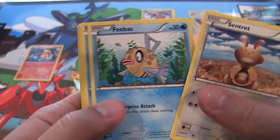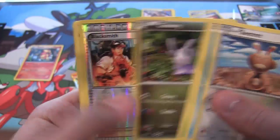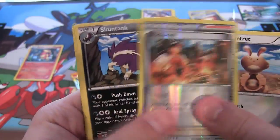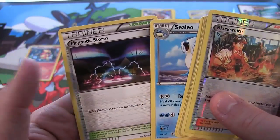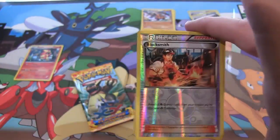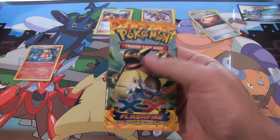Let's see. We have a Sentret, Feebas, Bergmite, Rosalia, Goomy, then we have a Blacksmith Reverse — that's pretty cool actually. And Stuntank, Pokemon Fan Club, Cilio, and Magnetic Storm. That's a pretty good Reverse to get. Goes well with the one we got from the box itself.